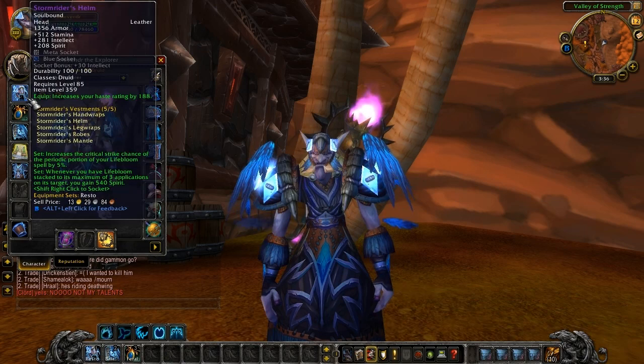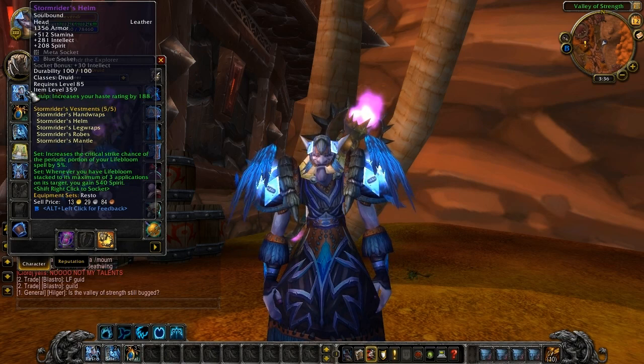Okay, first thing is first, we're going to be looking at the Resto set. This is the Stormrider's Helm: 512 stamina, 281 intellect, and 208 spirit. A meta socket with a blue, and 30 intellect bonus. 188 haste rating. Now the set piece bonuses: two-piece increases the critical strike of the periodic portion of your Lifebloom spell by 5%, and the four-piece — whenever you have Lifebloom stacked to its maximum of three applications on its target, you gain 540 spirit.